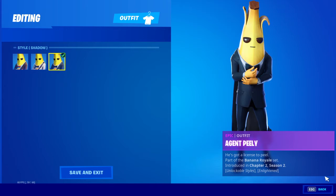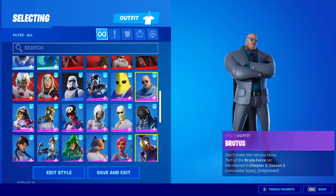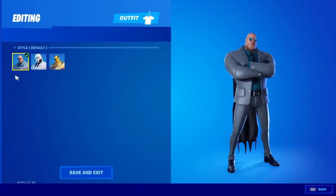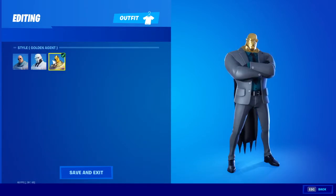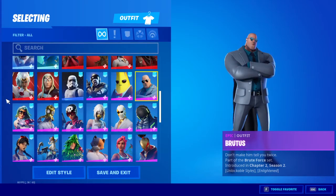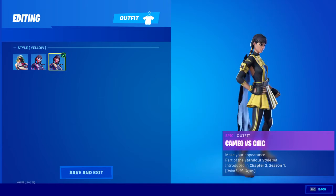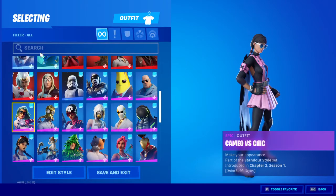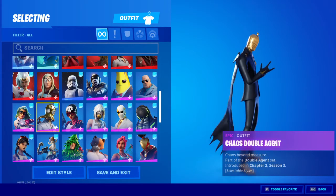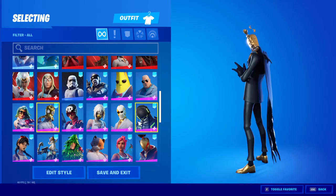We got Agent Peely. I didn't get the Golden one because there were no challenges. I chose the Ghost one because it's kind of cool. Then we got Cameo versus Chick — I got the yellow one. Then we got the Chaos Agent, looks pretty cool.